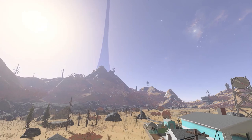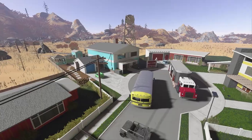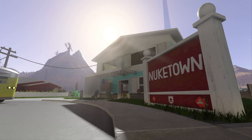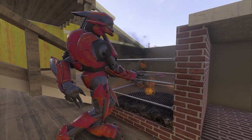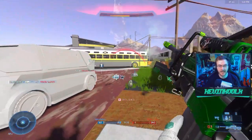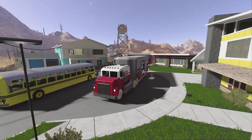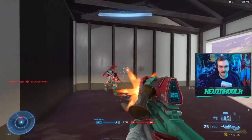Hopping back to Black Ops 1, this map had to be remade in Halo Infinite — Nuketown, an all-time classic Call of Duty map. The visuals are completely nailed down almost perfectly, and it was properly scaled for Halo Infinite's gameplay, which I appreciate. You even have an Elite cooking hot dogs on the grill. The crazy hectic gameplay that Nuketown is known for is definitely on display with this Forge recreation.